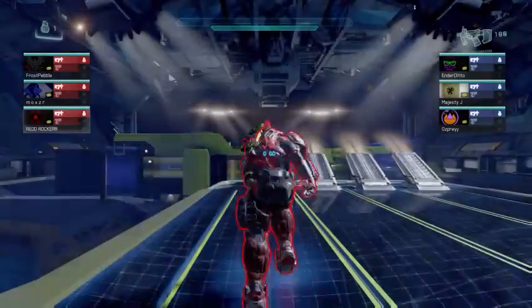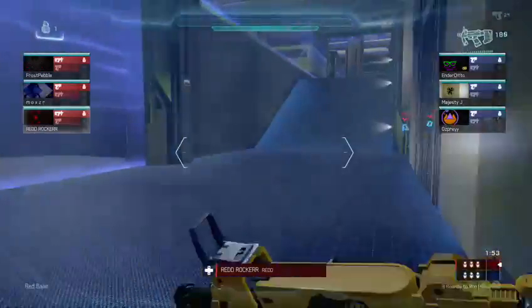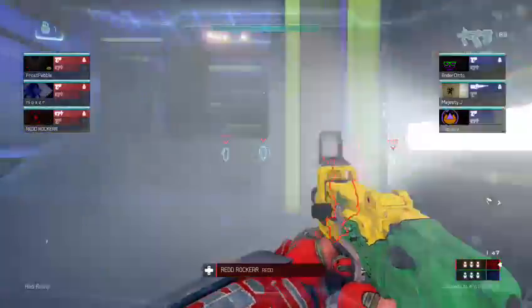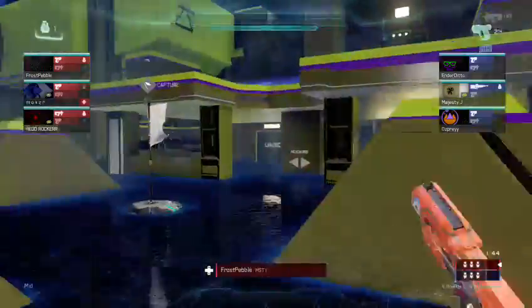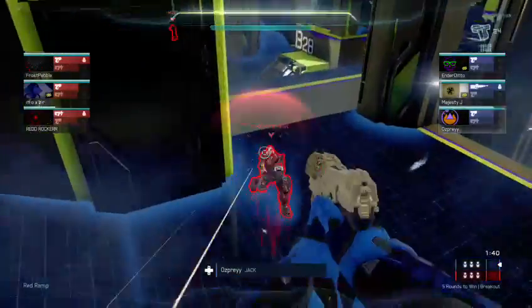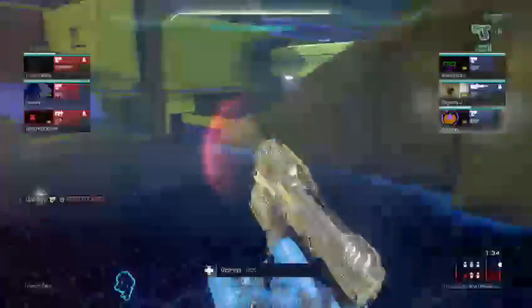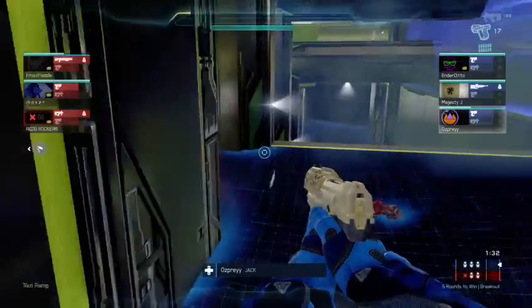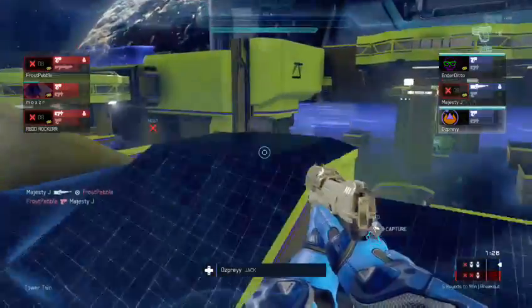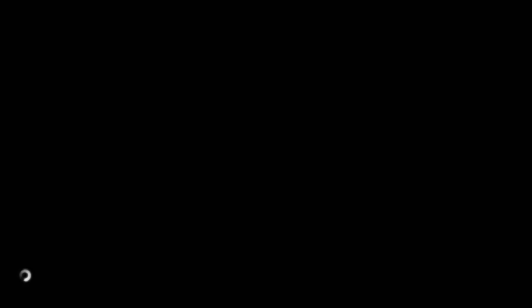Round two. Okay, let's see what red does in this game. Stay focused and roll out. Looks like no one's going for the invis yet. Osprey just kills — three on two, two on two, two on one. That round's a loss. That was unlucky, boy.